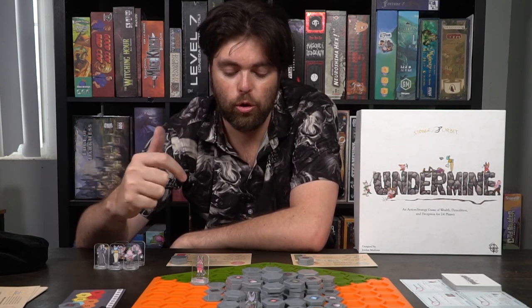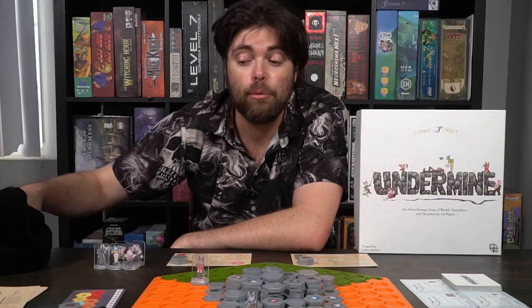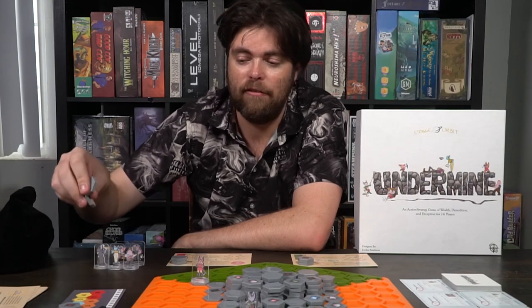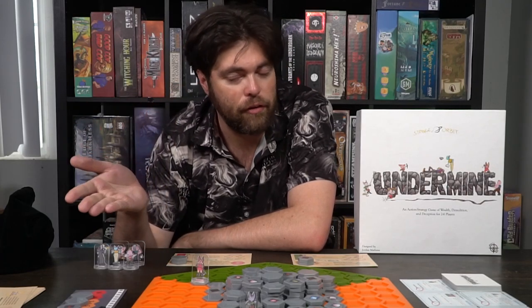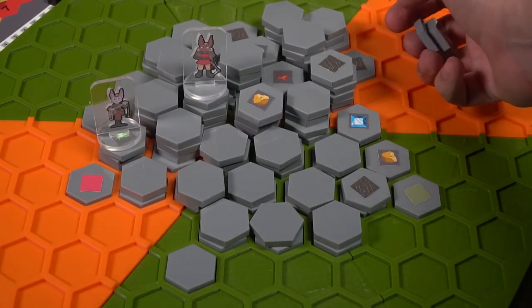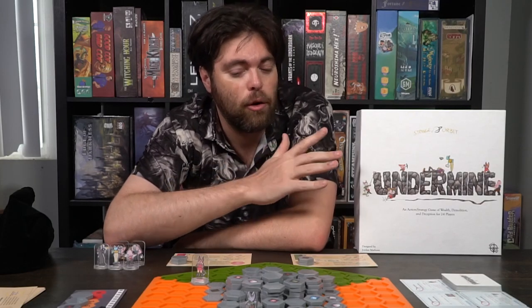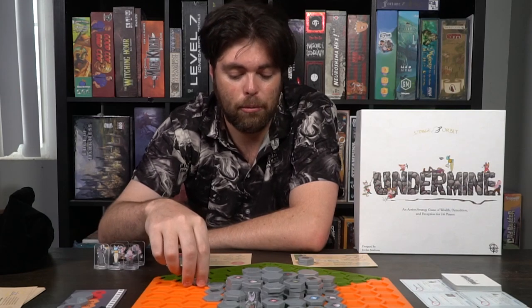If you have three bombs that have been placed on the track, from then on, at the beginning of every player's turn, they're going to have to remove three, four, five, six, seven, or eight tiles from around the game board, based on how many bombs are there, up until there are no tiles left. At some point in the game, you might actually have no tiles to get back to your starting location, so you might actually have to build using tiles in your bag to extract.